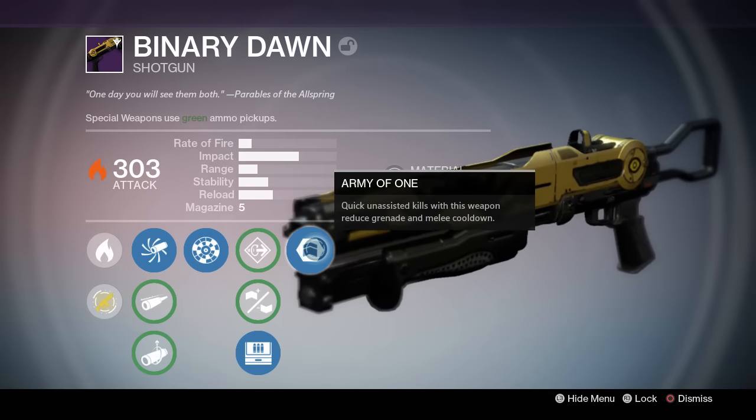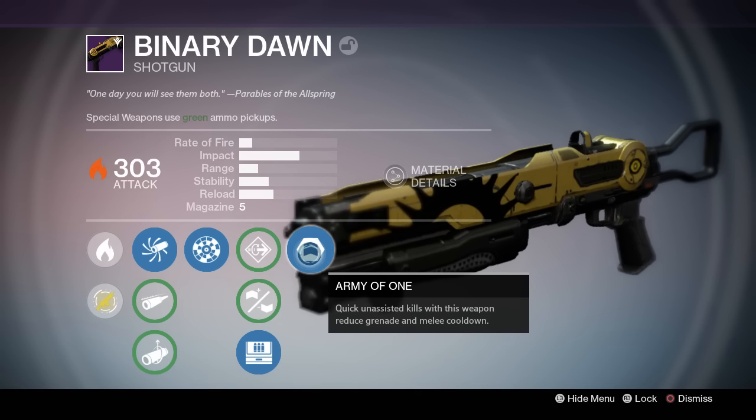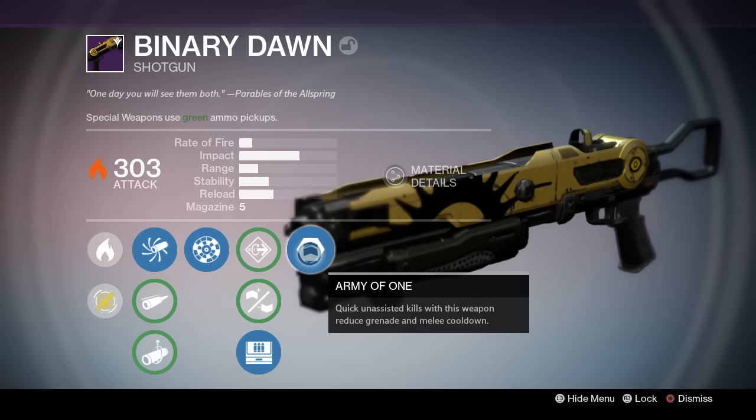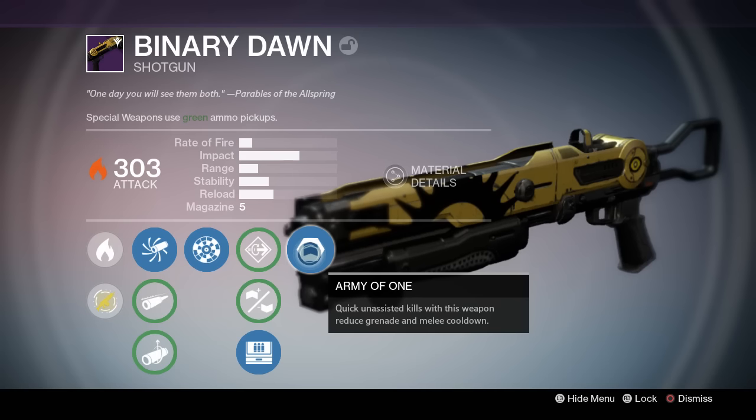Now I got army of one here. These last perks can change and won't be the same for everybody. Army of one: quick unassisted kills with this weapon reduce grenade and melee cooldown. The shotgun can also come with three other perks: life support, exhumed, and close and personal.